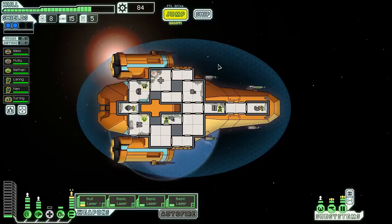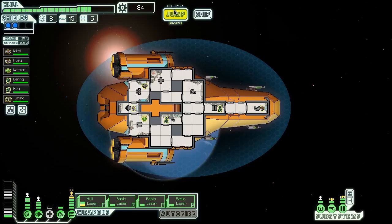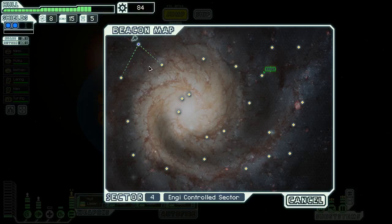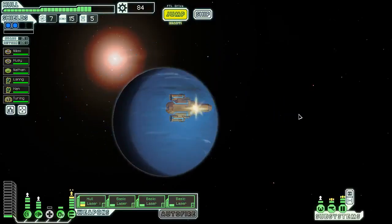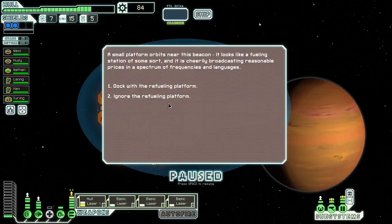Hey everybody, Asher here back with more FTL Faster Than Light Advanced Edition Hard Mode. We're on the Kestrel B, the Bluebird, and so far things are going pretty well. All things considered, we do have a hull laser to match our basic laser loadout here. We have 84 scrap and we're in an NG-controlled sector, so we're just going to see if the game is going to give us good things or not very good things.